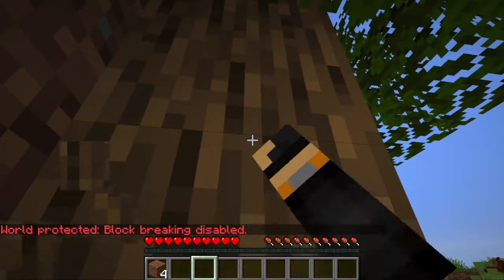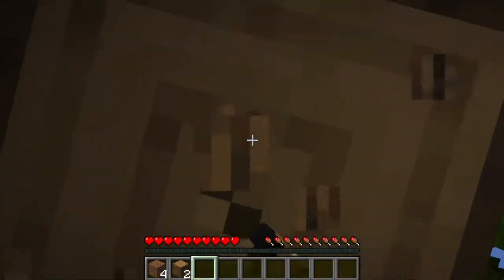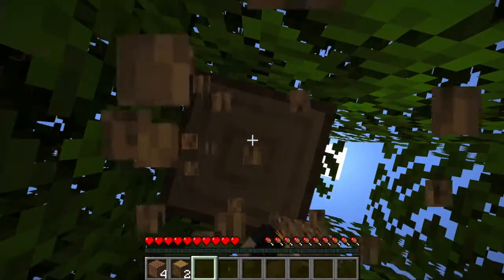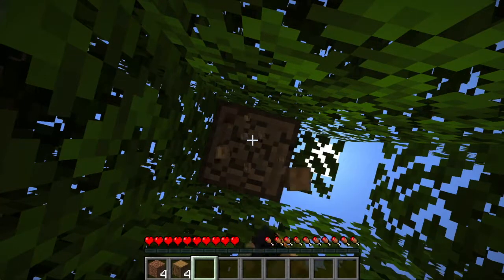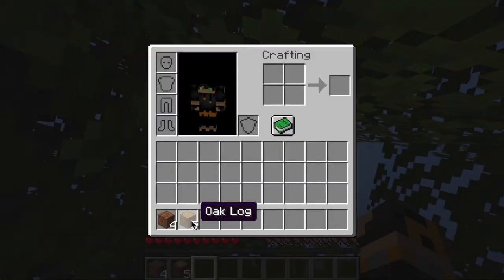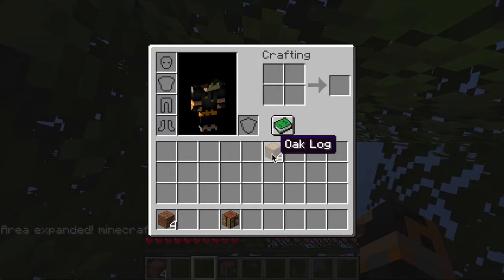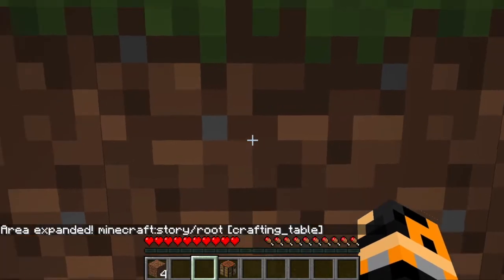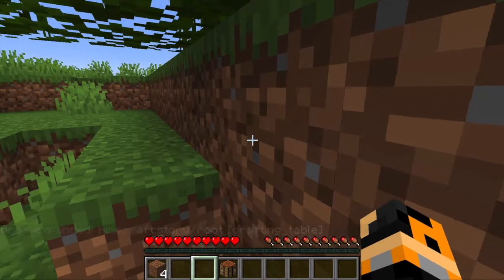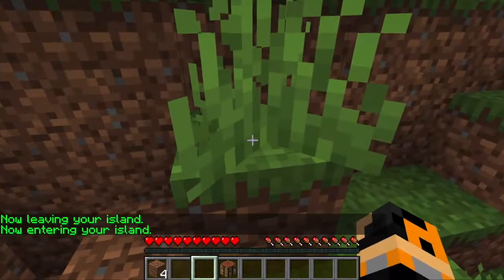I've got some wood here, let's get some wood. Of course, you have to do what you normally need to do when you are playing Minecraft, which is get some logs and make a crafting table. I just made a crafting table, and that means my area has actually been expanded. Now if I wander out, you can see it's got bigger by one block all the way around.